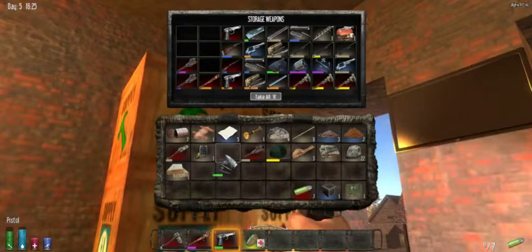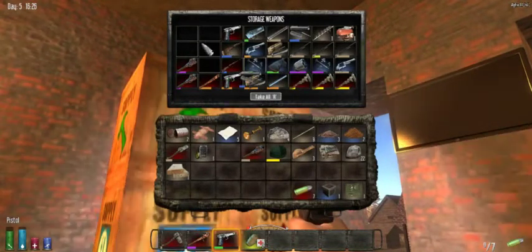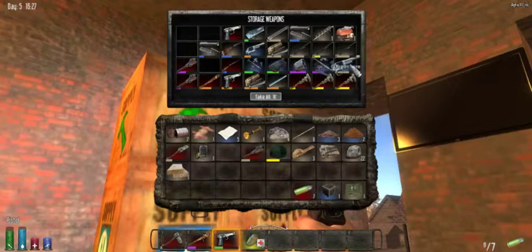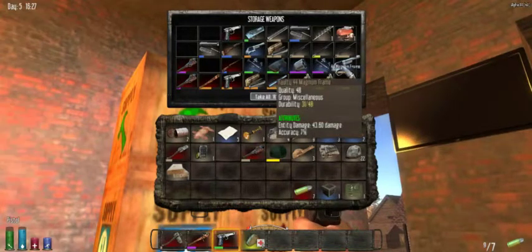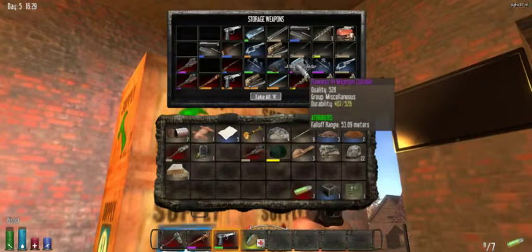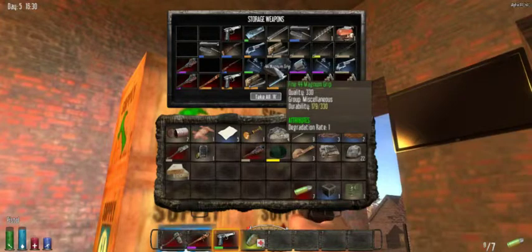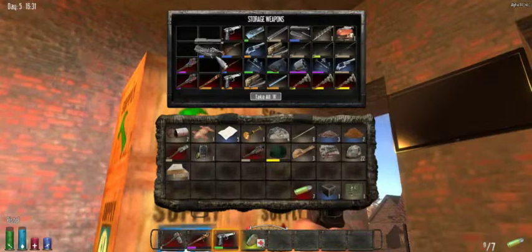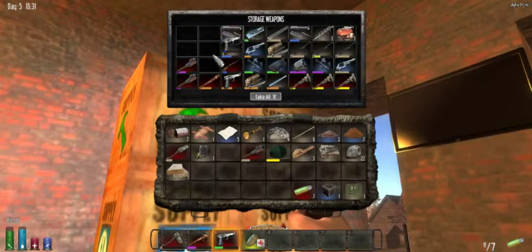We got 44 magnum parts right here: two 44 magnum frames, two 44 magnum parts, one being completely flawless, a 44 magnum cylinder flawless, and a 44 magnum grip flawless. That's all the parts to the 44 magnum — we just don't have the book to make it yet.